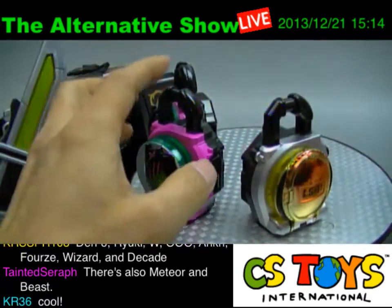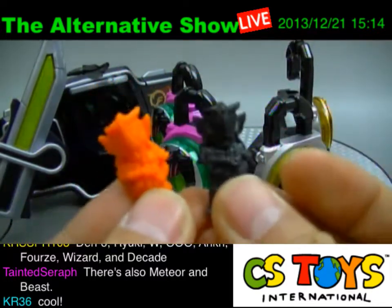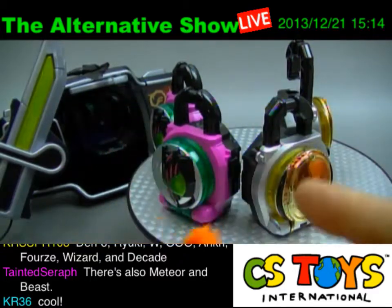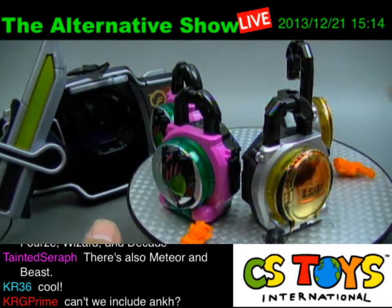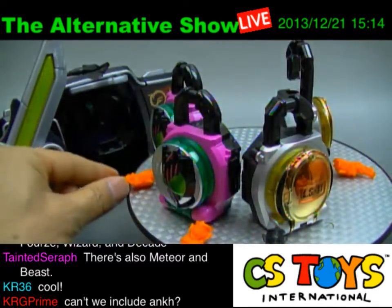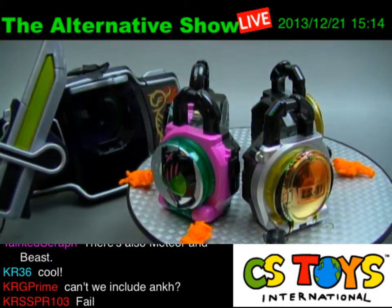And again, the same thing — it comes with the small miniature figures, not sure which one, it comes randomly black or orange. It's kind of interesting and unique that Bandai is starting to distribute these miniature Gaim figures with these rock seeds. I hope you're going to like that. We'll be bringing this to the store this coming Sunday at 8pm as always. Thank you very much — this has been the live recording from CS2 International. We'll come back with more after this, thank you.